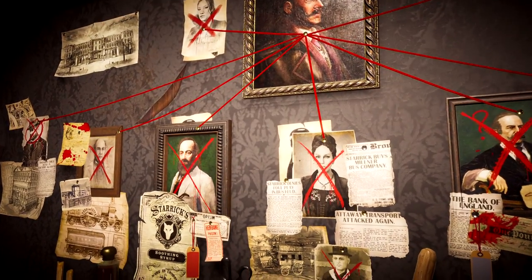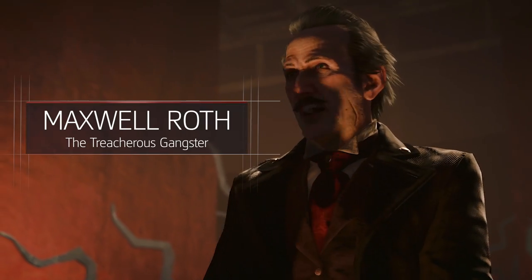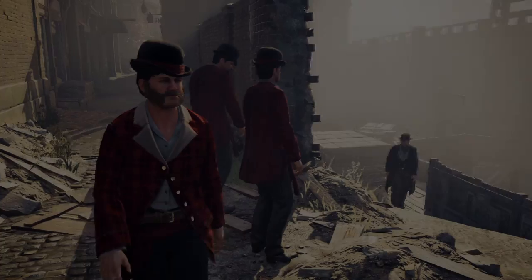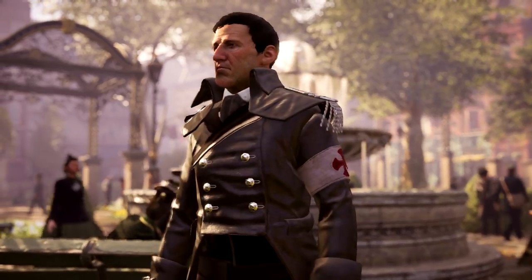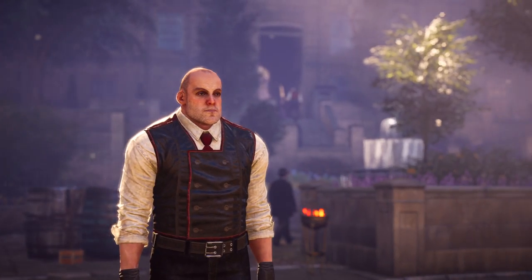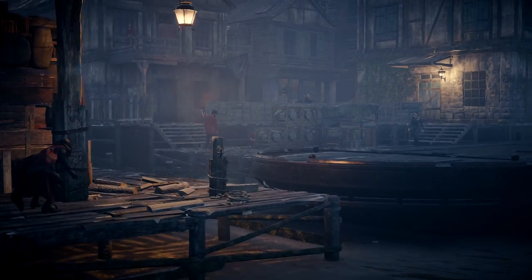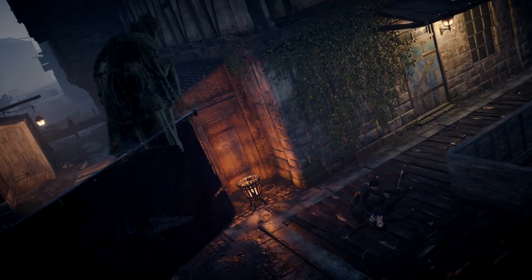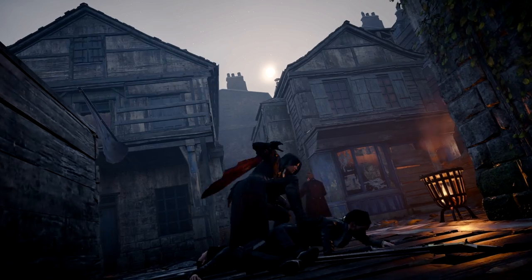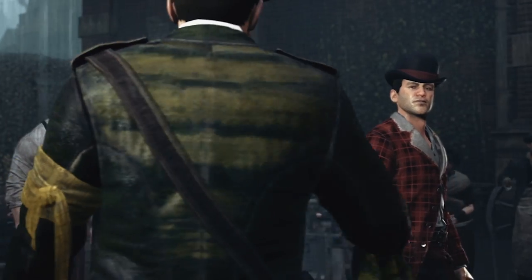At the start of the game, the Templars control every pillar of London society through a carefully crafted network, supported and enforced by their gang, the Blighters. Templar activity in each of London's eight boroughs is overseen by a Templar gang boss. You can undermine the Templar's presence in a given borough by completing different missions. Every time you do so, you will take a step towards turning this borough into Rooks territory. Taking down Templar strongholds will remove some Blighters from the street and populate them with Rooks, making it easier to move freely in the area.